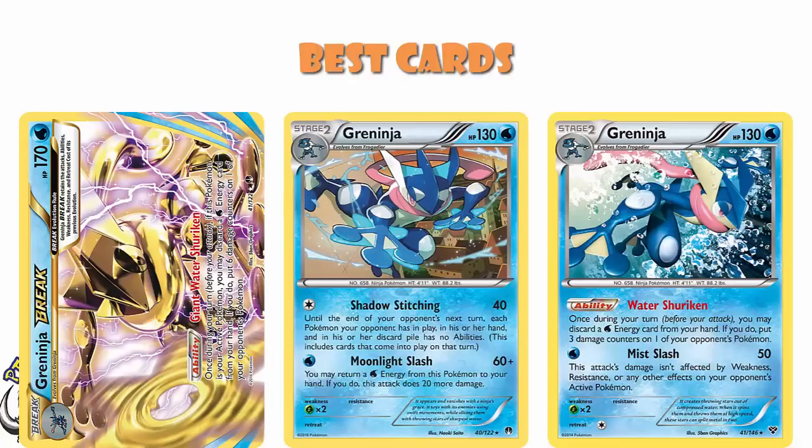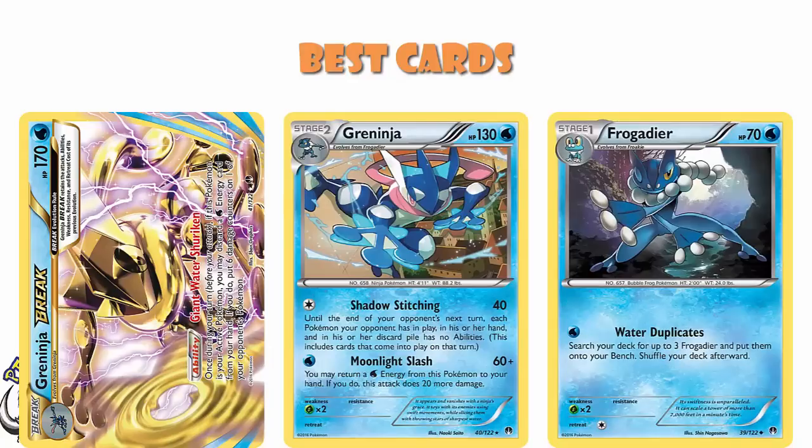But then we also had Frogadier with Water Duplicates, that let you search your deck for three Frogadier and bench them. So hopefully turn two you get Frogadier out, that gets your other three Frogadier, and then you evolve into your Greninja and your BREAK — ability lock while dropping damage counters. It was a slow deck and at times it could brick hard, but when it didn't, it was one of the best decks at the time.